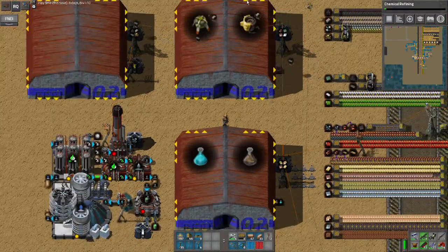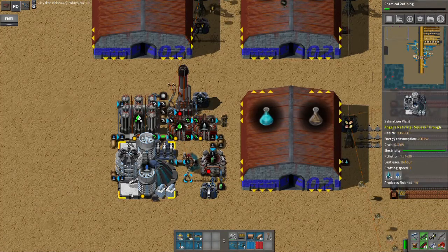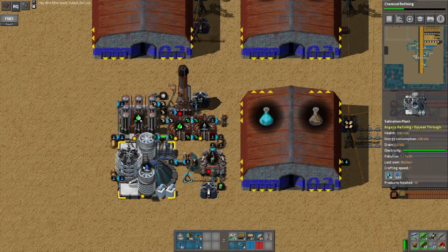Let's look at robot changes for a minute because I have cleaned up my robot facility. The first thing I did was I moved the ferric chloride outside — it's no longer in the building, it's just being produced out here. This production area is using a salination plant, which is a building I haven't used before. It produces saline in much greater quantities and also has the advantage over the hydro plant that it doesn't produce purified water as a side effect, so I don't have to set up a hydro plant and a clarifier and power them both.